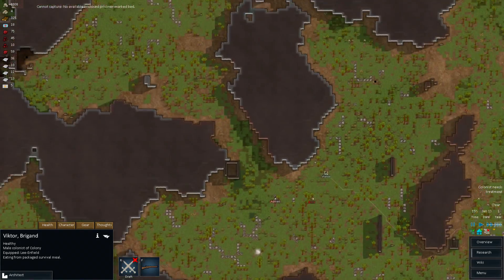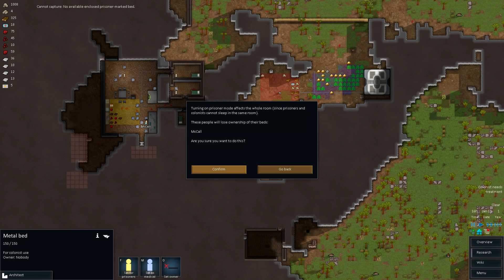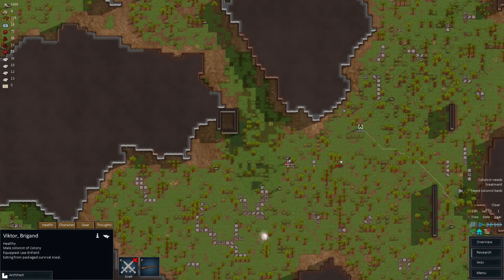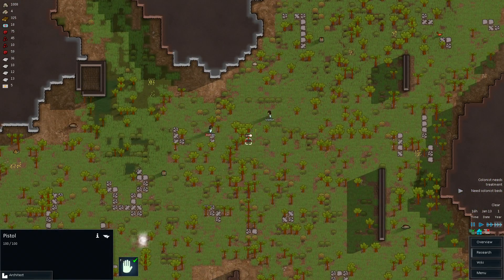Capture — no prisoner marked beds. Right. Cole, you need to find a new bed. Capture. There we go. Speed it up again — we gotta finish this mining.